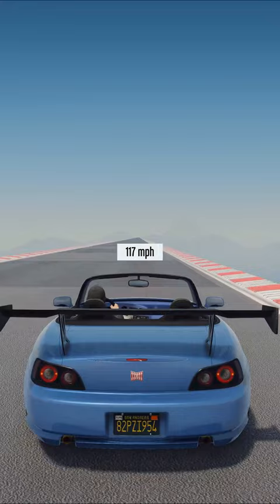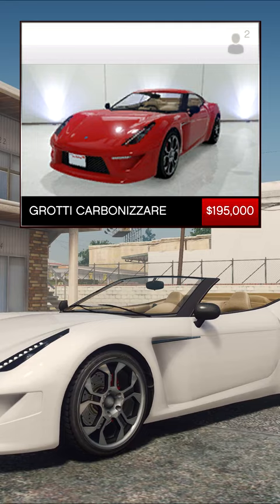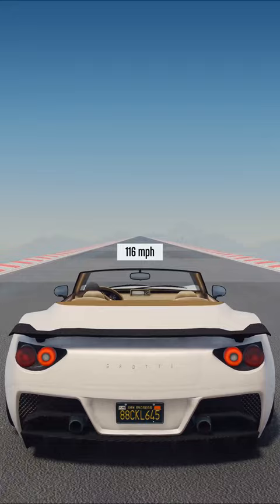4th place: Grotti Carbonazar. The price on the website is $195,000. The maximum speed is 118 mph.